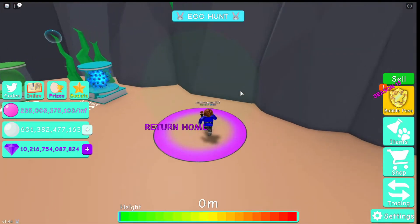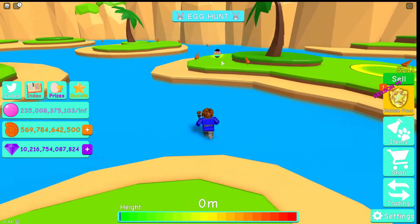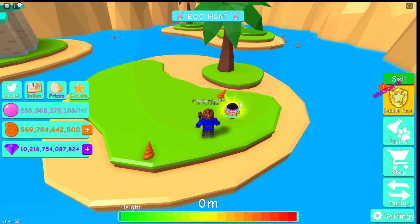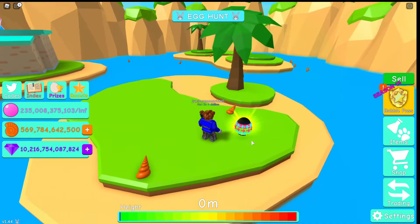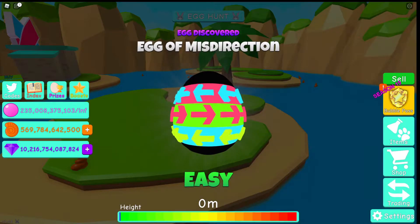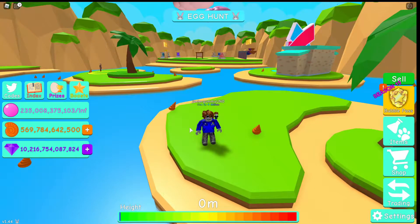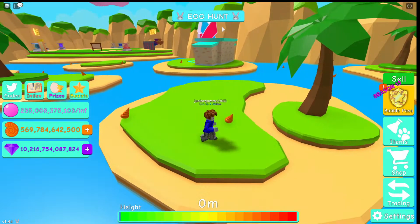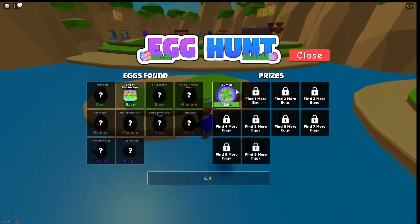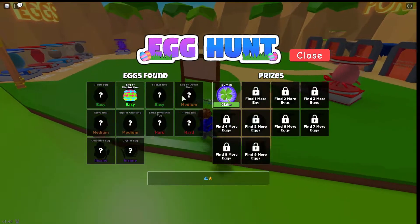We're in a beach world and we found an egg — our first egg. There's a pattern to get this egg: if you go left, you actually go right — the directions are reversed. We found the egg of misdirection, which is the easy egg. It's a little confusing because if you go right, you're going to turn left. We got it — and the prize is 180 minutes of luck, so three hours of luck. Pretty cool.